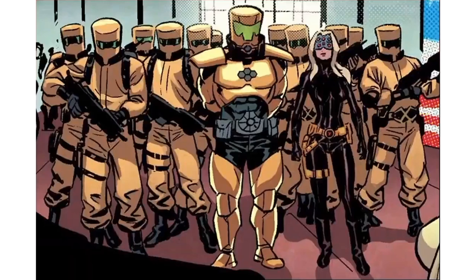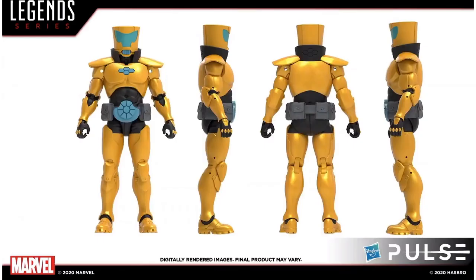Here is a teaser they gave us for what the Bring on the Bad Guys wave is going to be. We already know we're able to army build the AIM soldiers by going to Hasbro Pulse. They also showed us we will be getting the Scientist Supreme as our third reveal from that wave. Still don't know who the Build-A-Figure is going to be.